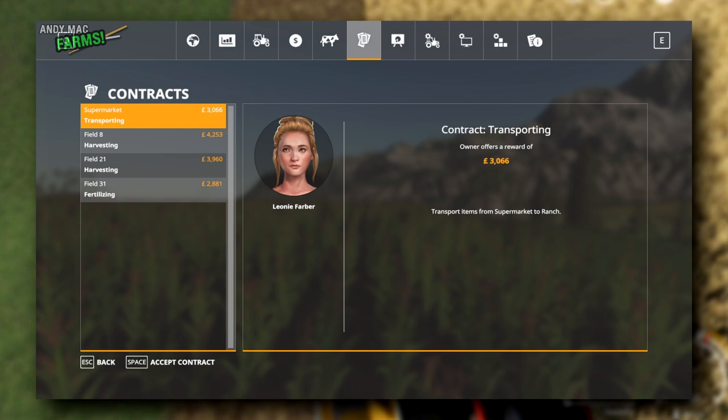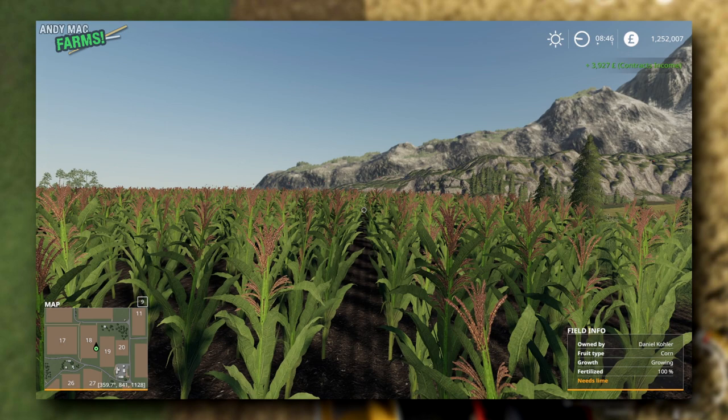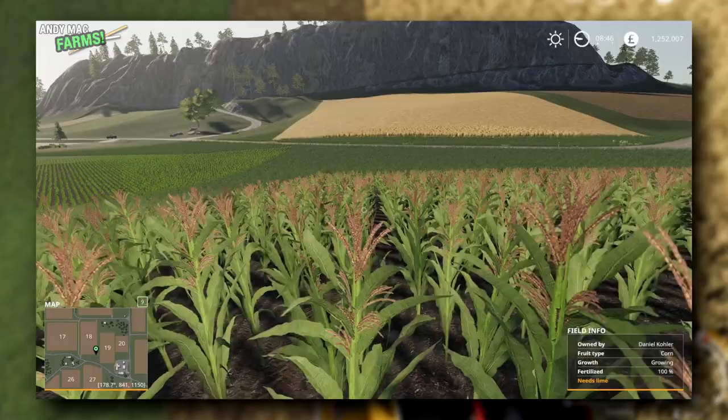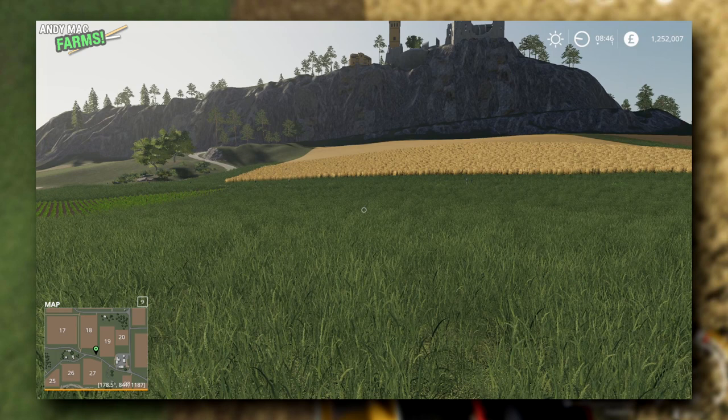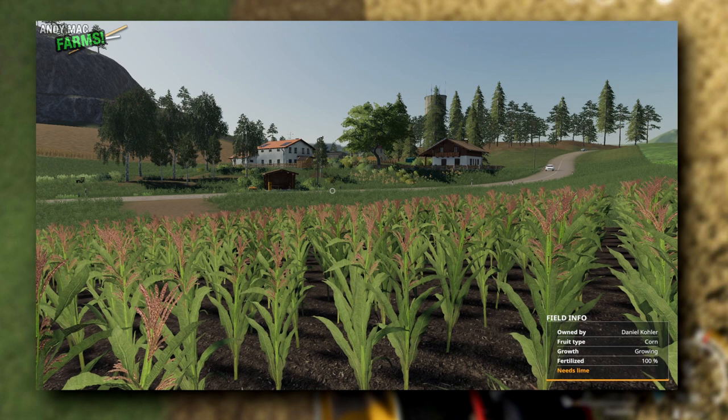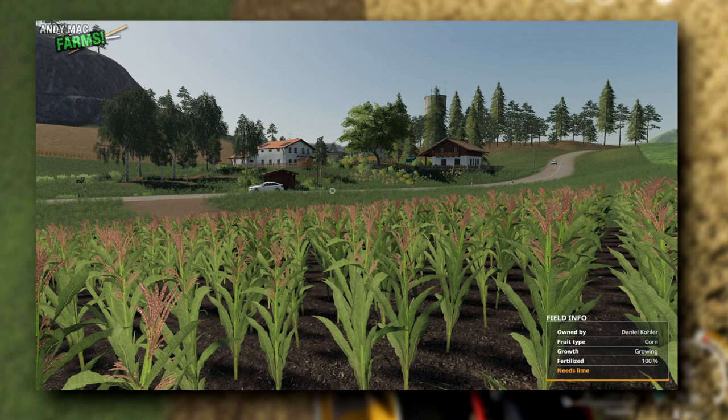We've got the lease cost that we talked about at the start of the contract. Just click Collect. We've now had £3,927 of contract income. I don't have a vehicle anymore because the leased items have been returned, so I'm back on foot in the middle of this field. Pressing Tab won't do anything because I don't own any vehicles. Folks, I think that is plenty to get you started — just have a bit of fun with the game, do a few different contracts, get the hang of the controls. We'll cover buying your own equipment in part two. If you've got any questions, pop them in the comments below. Take care, tatty bye.